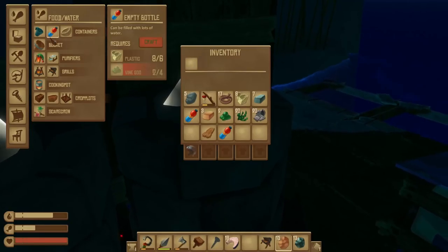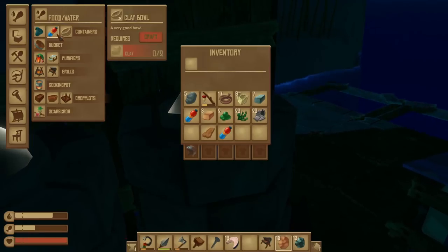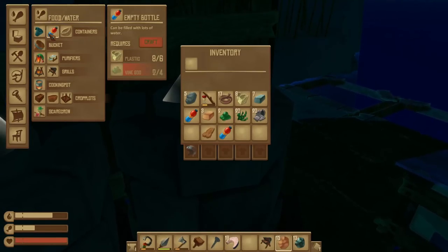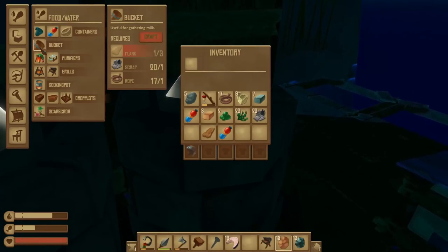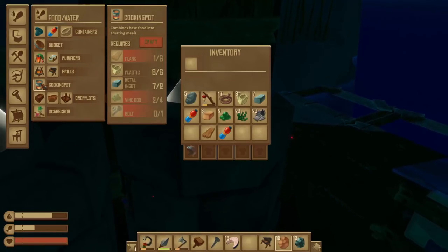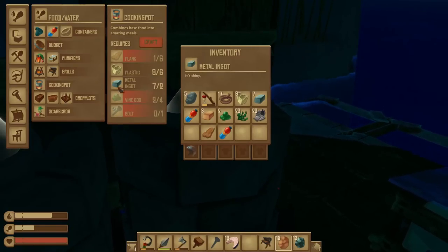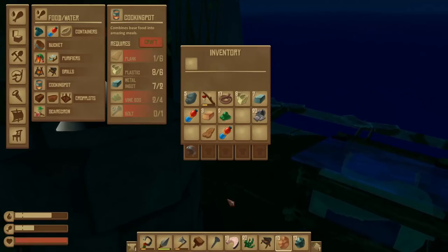We have a very good bowl now. So that makes a bowl — okay, is that better? It took vine goo to make. I would assume my bottle's better. Useful for gathering milk. Cooking pot. Oh, I burned up all my goo! We need to make more goo, because I want to make the flippers too.